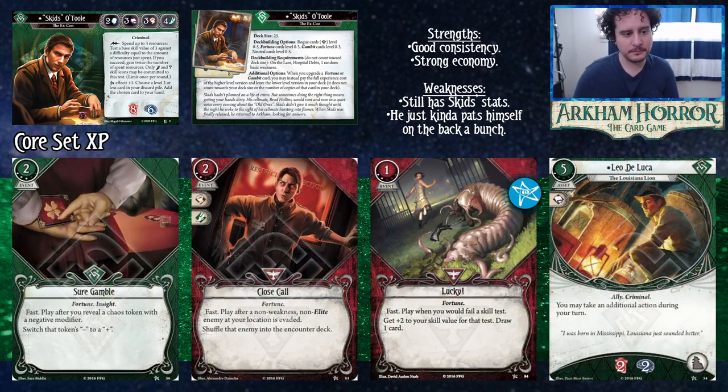For core set experience cards: Sure Gamble is two cost and three experience — when you draw a chaos token with a negative modifier, you turn that minus into a plus. This is really good on important tests, or if you want to use it while gambling. Skids doesn't test with big numbers that much, so Sure Gamble gives security. Close Call at two experience is a Fortune Survivor card — fast play after a non-elite enemy is evaded, shuffle that enemy into the encounter deck. It's basically you defeated that enemy and now it's someone else's problem.